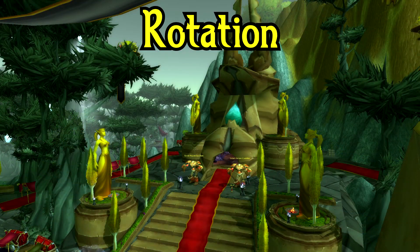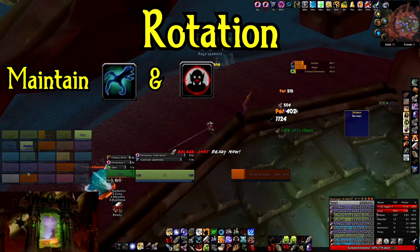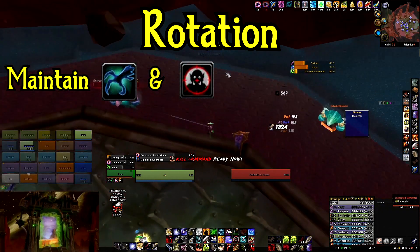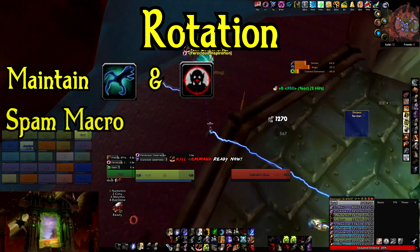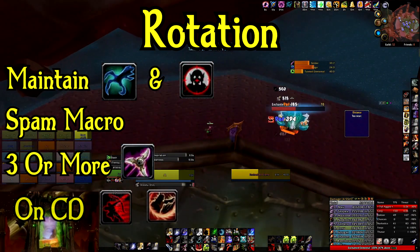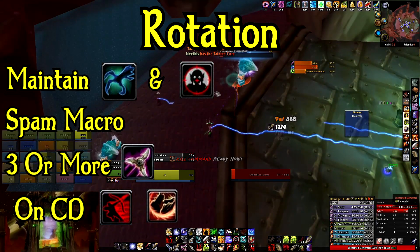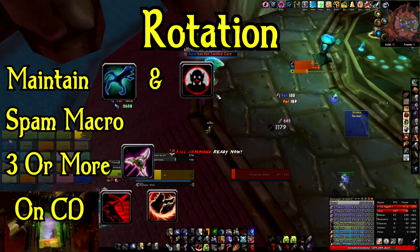Moving on to the rotation — yes, there is a simple macro you can use and honestly it's very straightforward. There are other macros you can delve into to increase damage, but these can be dependent on your haste and gear setup to make sure not to clip your auto shots, so we're going with the simple one for this video. Starting out, have Aspect of the Hawk on and maintain Hunter's Mark on a target. Then just spam your macro. If you have 3 or more targets, use Multi-Shot, and don't forget to use your cooldowns. If you get low on mana, switch to Aspect of the Viper. If your pet gets low, use Mend Pet.